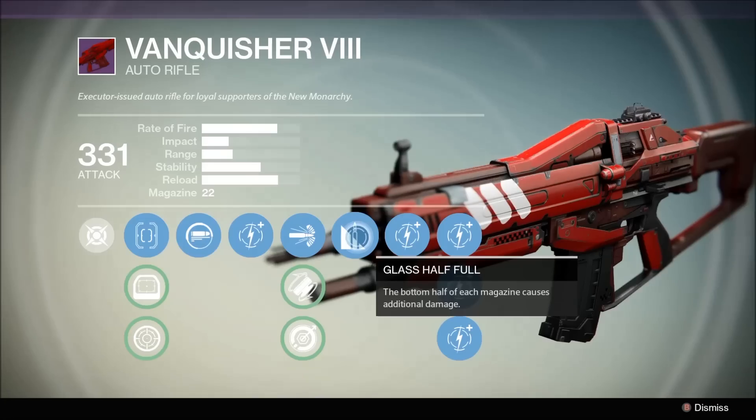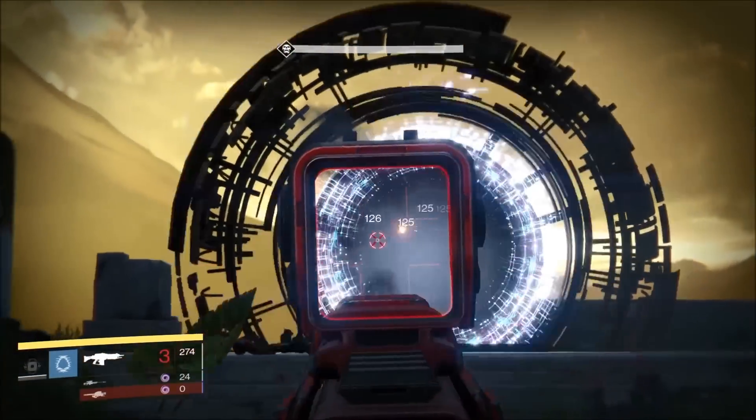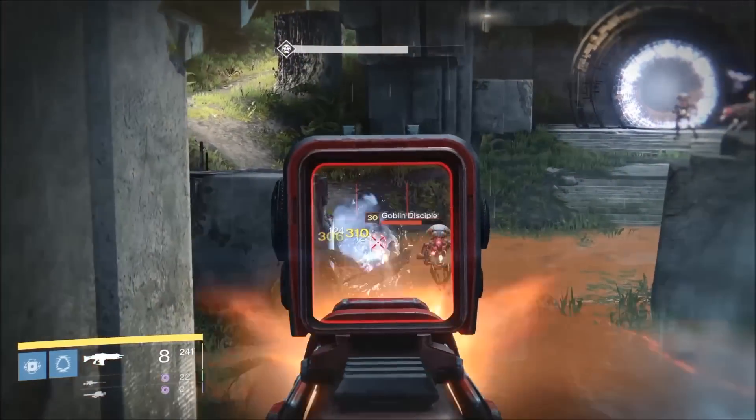Next we have Glass Half Full — the bottom half of each magazine causes additional damage. Once again, the small magazine size lends itself to this perk. Keep in mind the final bullet will only get an additional 6% damage boost.